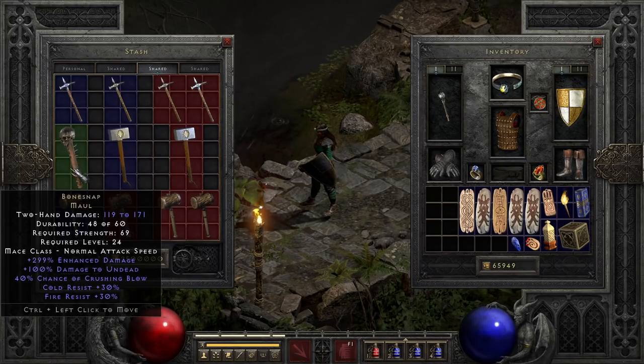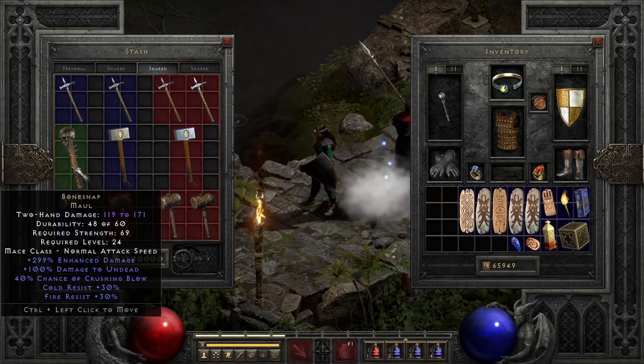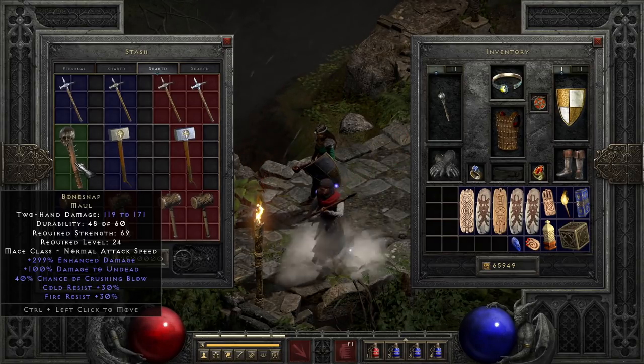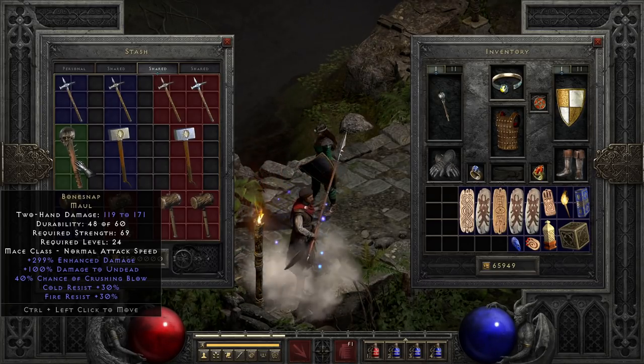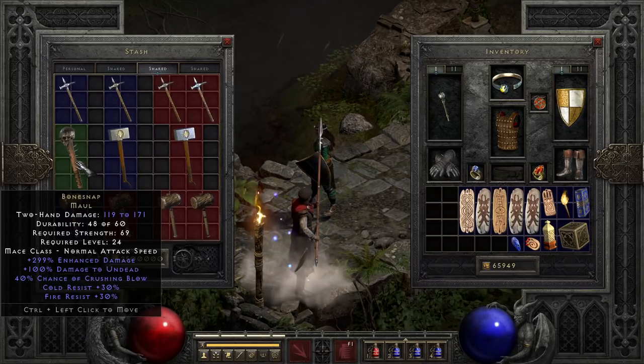Next up we have Bonesnap, which is a fairly solid mid-tier hammer, often treated as the precursor to weapons like Ribcracker for a number of builds, and is also a fairly solid upgrade-to-Exceptional candidate. This is because it has okay speed for a hammer, really solid enhanced damage, cold and fire resist to make up for the loss of a shield, and a really nice 40% crushing blow. And with how common it is, you can usually find a ton of these even in free-stuff games.